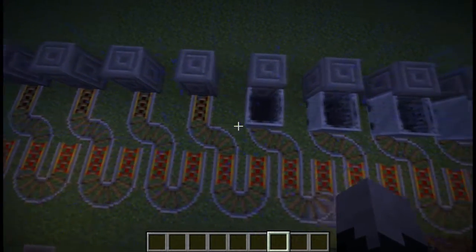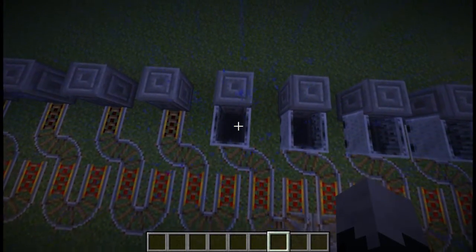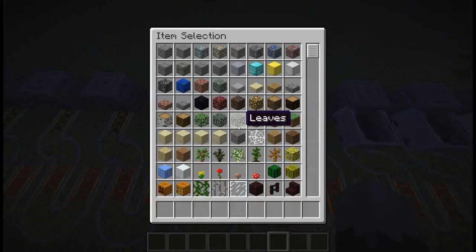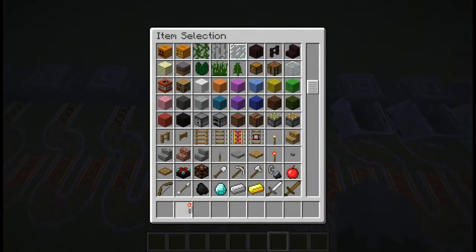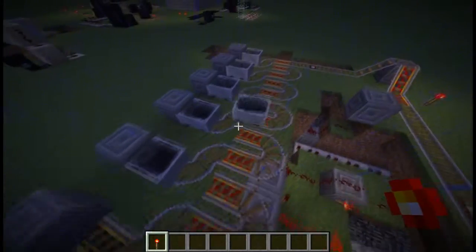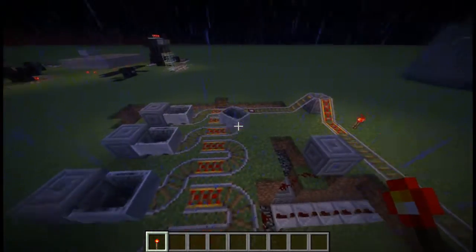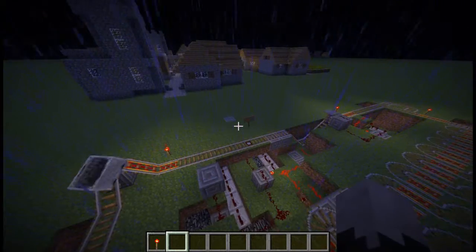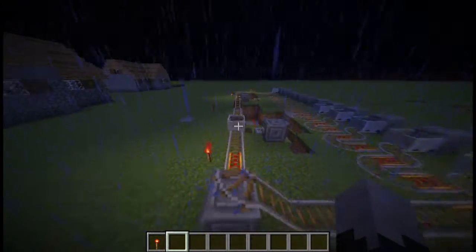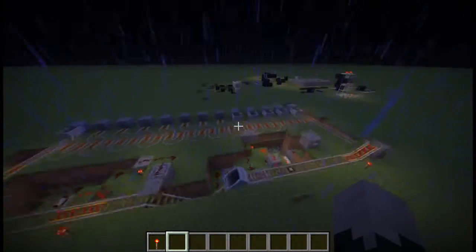Basically, minecart physics make it so if there's a minecart facing a block and it's on a powered rail and the powered rail's turned on — I'll show you — it automatically sends the minecart off. As you can see, it bounces off the next one until it finds a free one; in this case it can't, so it goes out. You understand that — you're clever people.